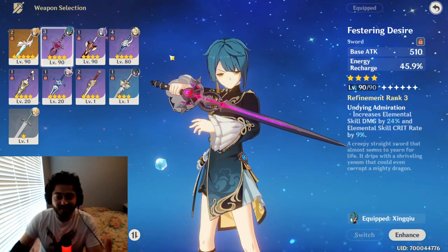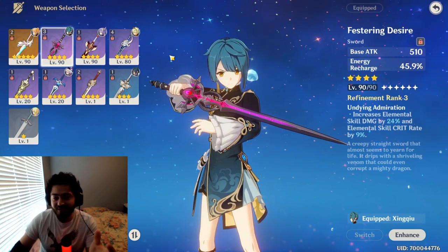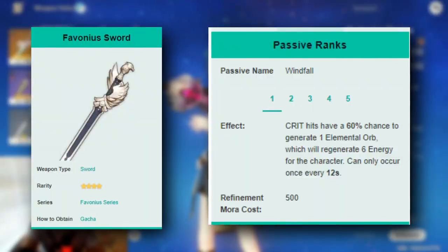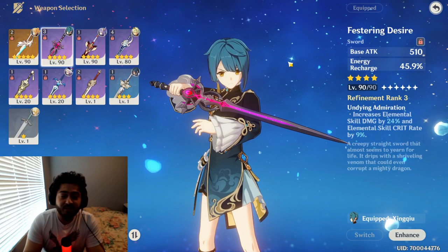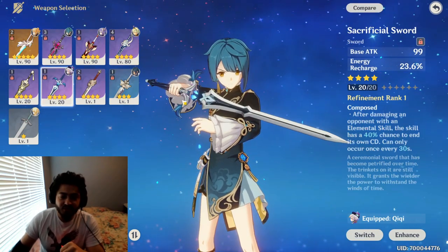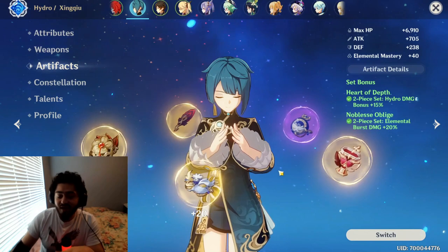Another option is the Favonius Sword. Unfortunately I lost mine somehow, but I'll show it on screen — it basically gives elemental particles every time you land a critical hit, which helps you get your ultimate a lot faster. That's also good, but like I said, the Sacrificial Sword is probably going to be the way to go.